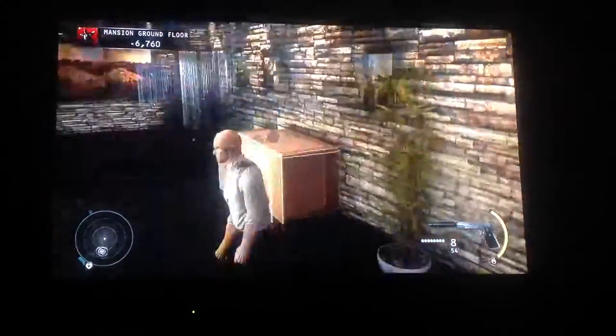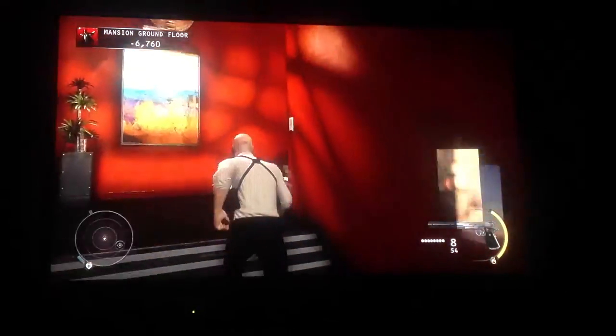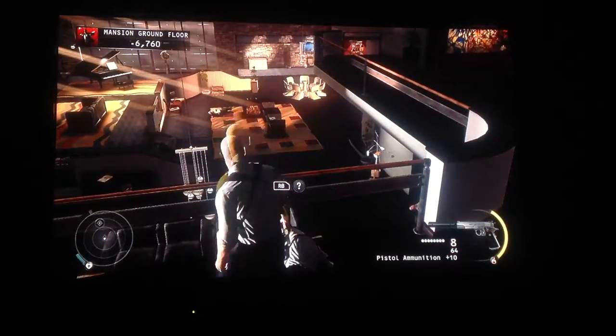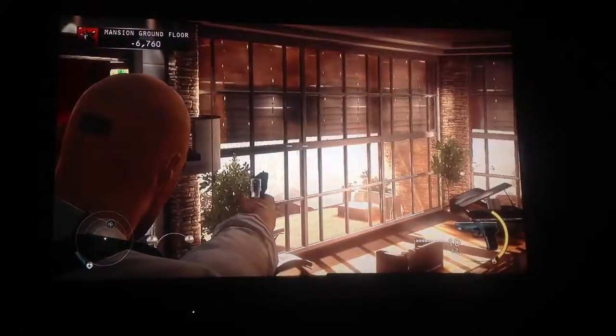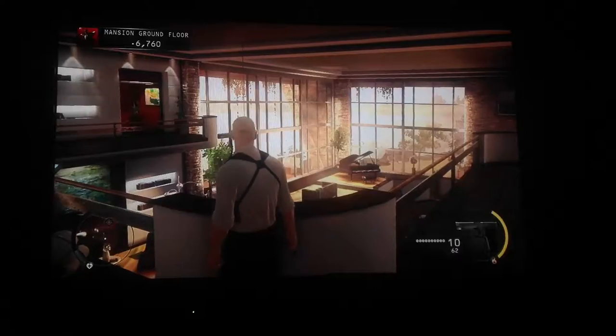Alright, as soon as you've cleared everything, you're going to be meeting up at the actual living room. But you're going to go ahead and go upstairs. And once you're up here, you're going to see the open window blinds. So you're going to be hitting Y. And as you can see on the outside, the windows are being raised, showing you the beach and everything like that.